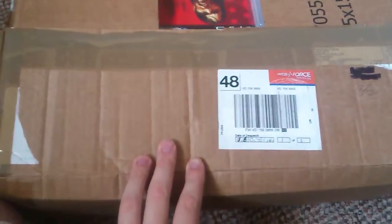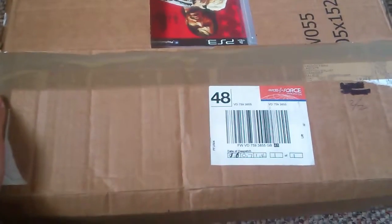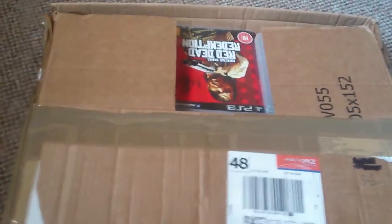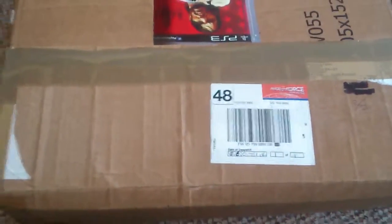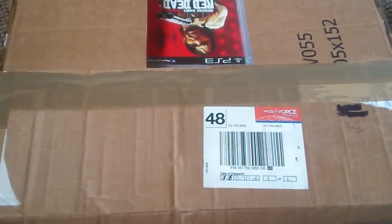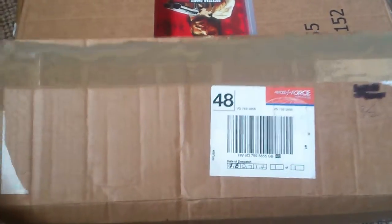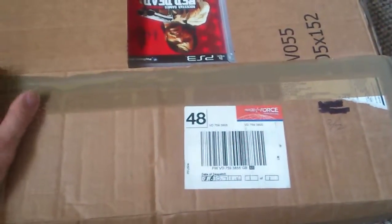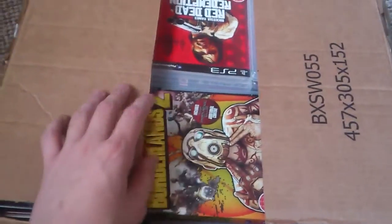Hey there, this is Toasty Fresh and it's another collection video today. I'm just unboxing my PlayStation 3 that I've just got, which is a kind of birthday present, because I've been without a PlayStation 3 for a long time. My 60 gig model finally packed in — got the yellow light of death. I fixed that but it's got something else wrong with it, so still out of action. I'm going to show you now what I've got with it.